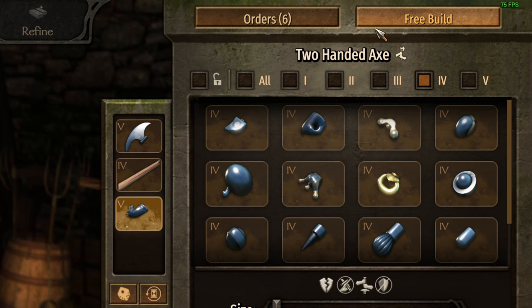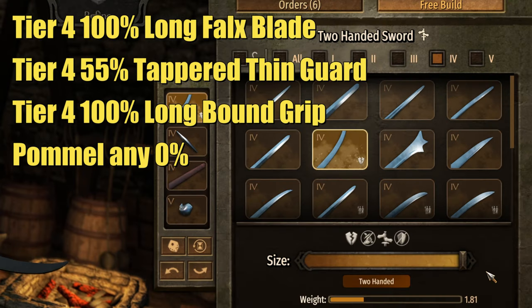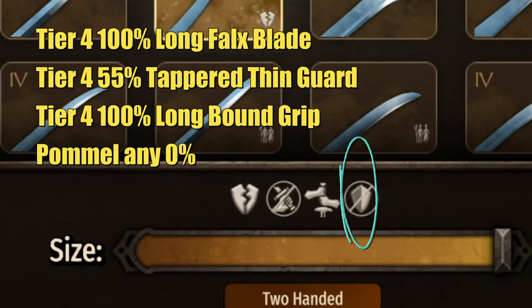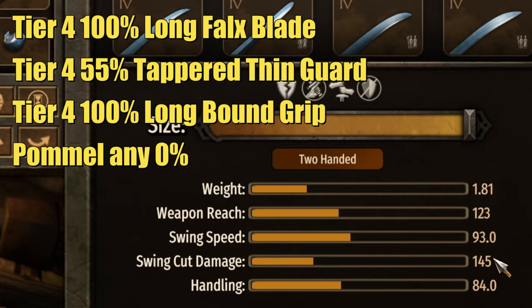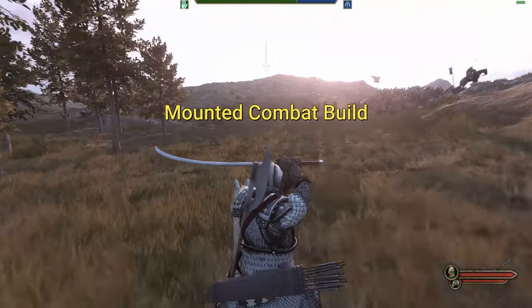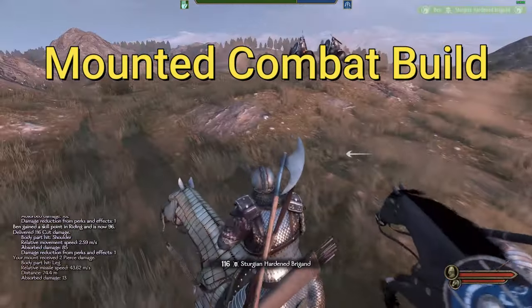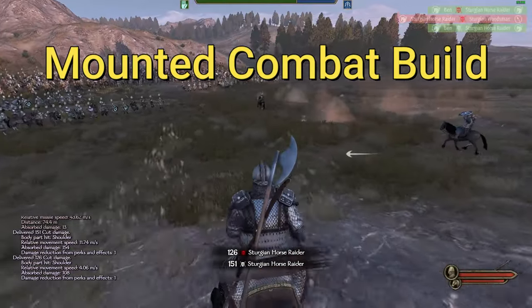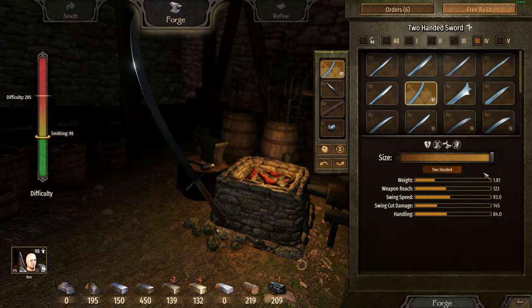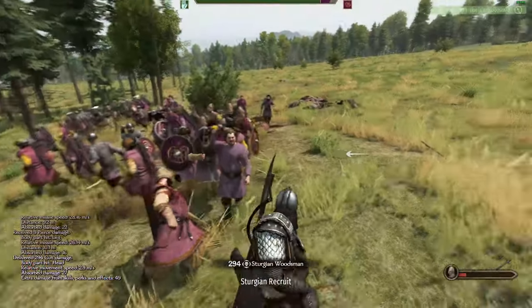The second weapon I use is my favorite — the long fox blade tier 4 at 100%. What's great about this blade is it has a bonus against shields, a really high reach, a high swing cut damage of 145, and a really decent swing speed. This weapon is exceptionally useful in mounted-to-mounted combat. When I'm going up against cavalry I use this high swing speed, high cut damage weapon to gut cavalry. It's also good if you get dismounted because of its high swing speed and high range — an all-around good one-on-one combat weapon.